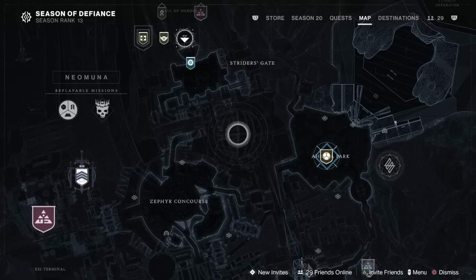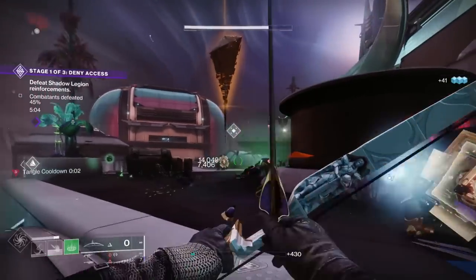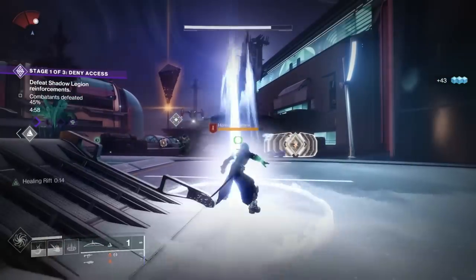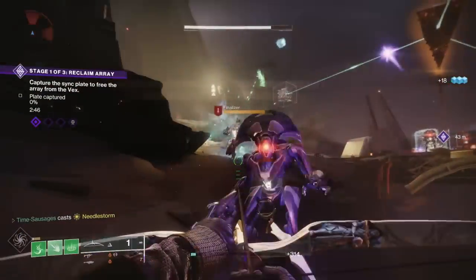This step sees us going to Ahimsa Park where we've got to kill 100 combatants. There's no fast travel point in Ahimsa Park so you're going to have to travel there. Once you get there, just kill 100 enemies - it doesn't really matter how you do it.